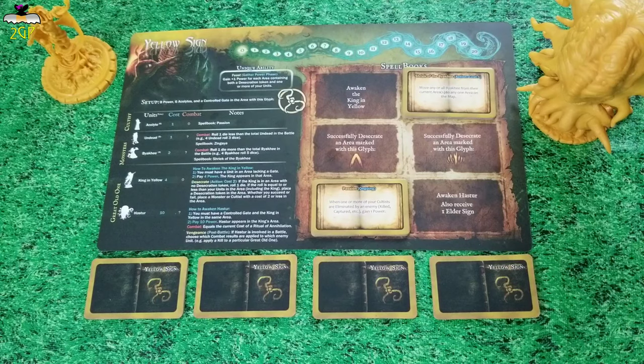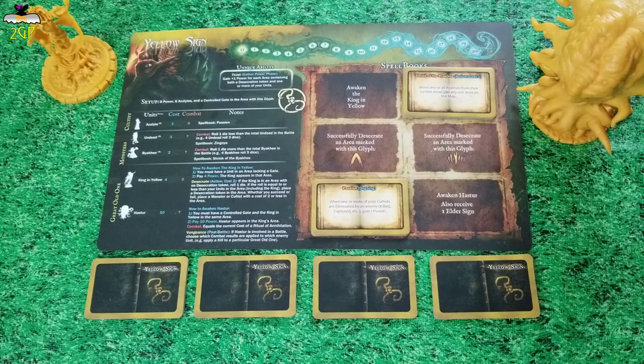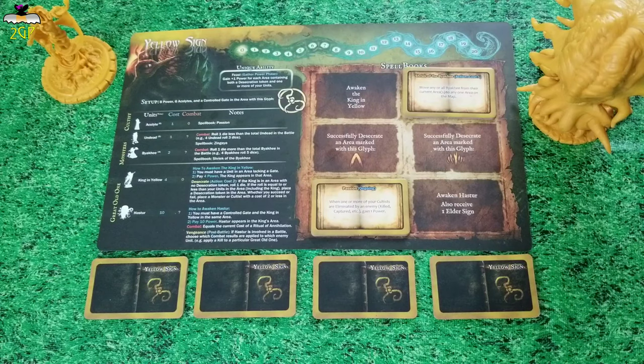You will also find that each faction has their own unique ability. The King in Yellow's is called Feast, and it can be done during the Gather Power phase. Feast: gain plus one power for each area containing both a desecration token and one or more of your units. Your Great Old Ones also have abilities — in this case, the King in Yellow has Desecrate, used as an action: if the King is in an area with no desecration tokens, roll one die; if the roll is equal to or less than your units in that area, including the King, place a desecration token in the area. Whether you succeed or fail, place a monster or cultist with a cost of two or less in the area.